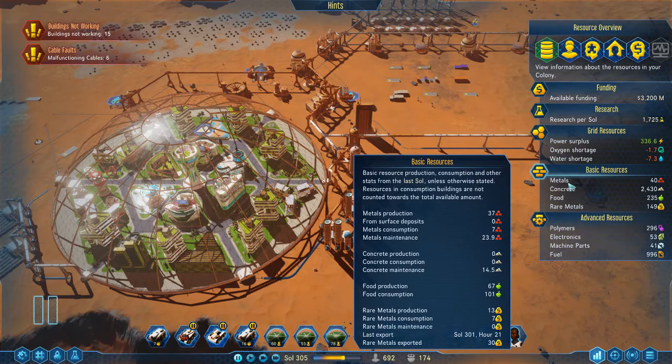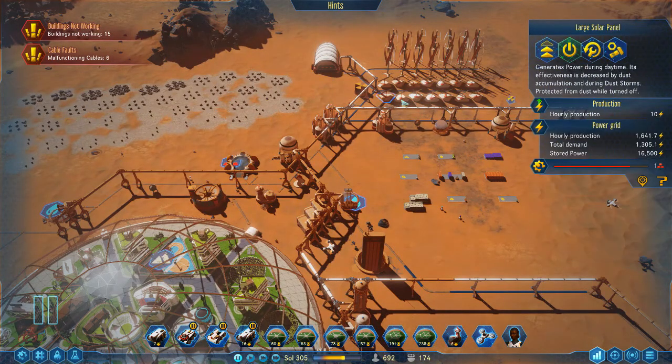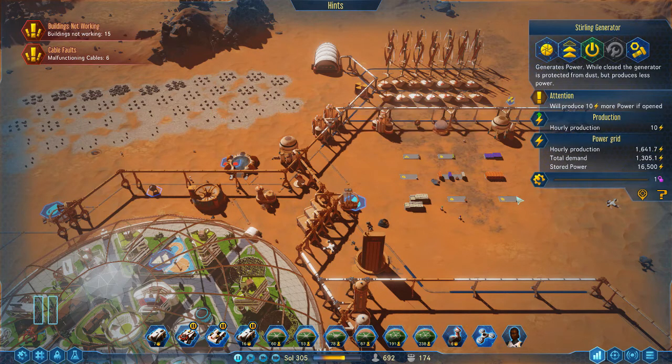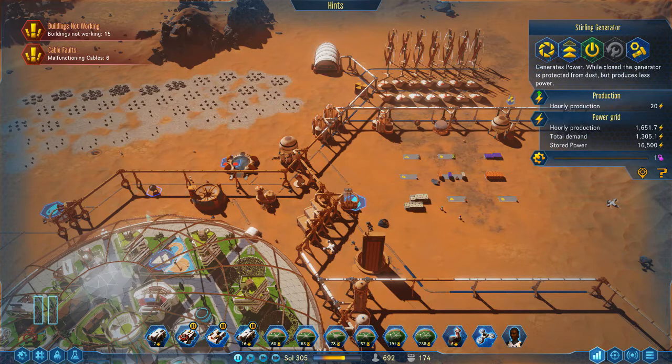Right now I'm hurting for metals — my metals consumption is quite high compared to production. I'm potentially going to start reducing the amount of solar panels I have. A solar panel produces an hourly output of 10, but with upgrades I can get 20, though it requires more maintenance. I want to find a balance between reducing solar panels to ease metal burden and increasing polymer use for sterling generators.